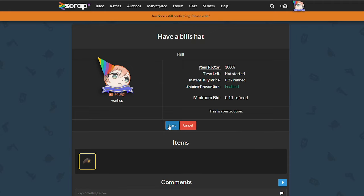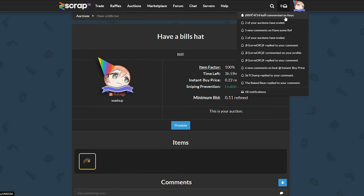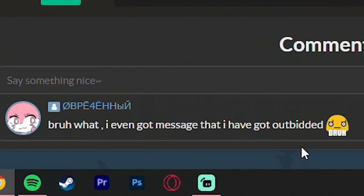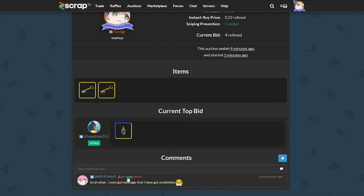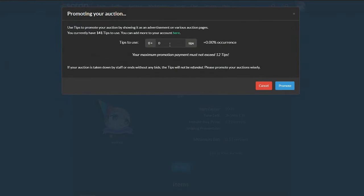Eventually it'll let me start this thing — I think it's been about three minutes. It looks like the Russian person commented. I even got the message that I got outbid. I went back to check and I had snipe prevention enabled. I don't understand why it allowed that to happen.